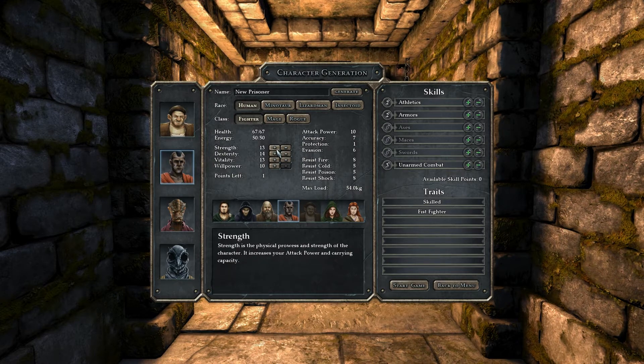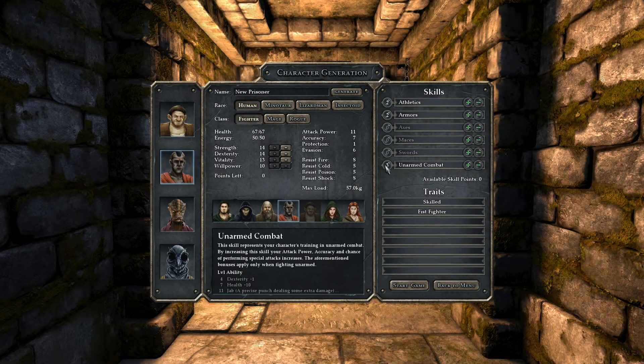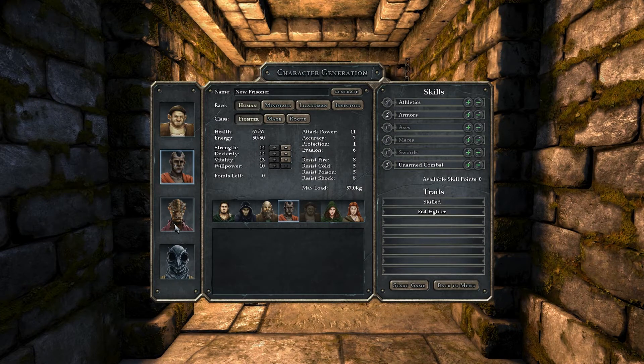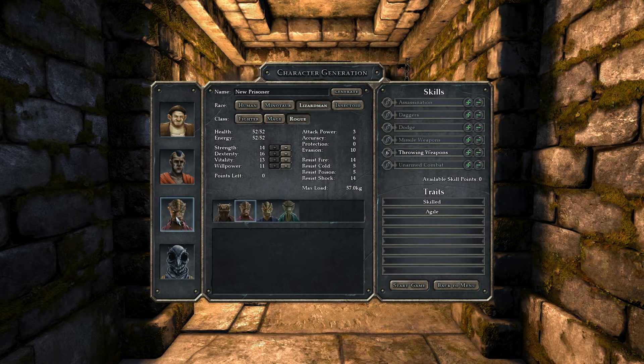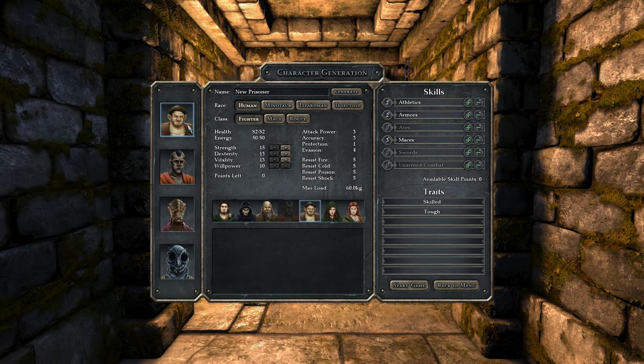Right now I'm creating two fighters, both humans. This one is more of a weapons-based, shield-wielding dwarf-looking guy. And this is our monk — he's going to be all unarmed combat. He'll also be carrying a torch because the dungeons tend to get very dark if you are not carrying one. And then of course we'll have backup from the lizard man and the insectoid.